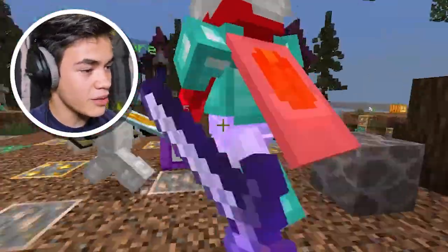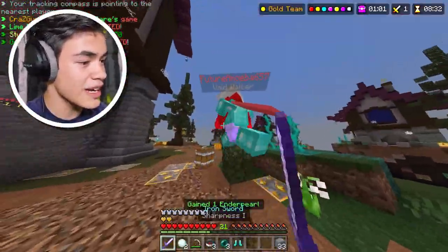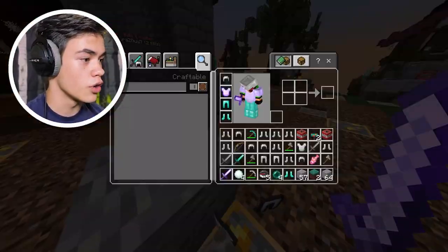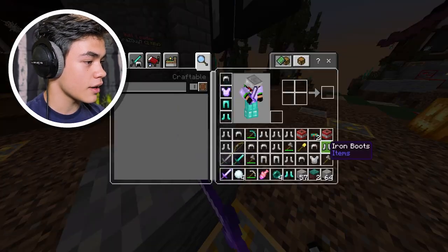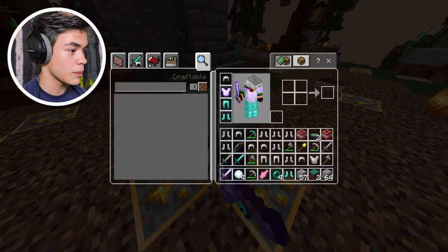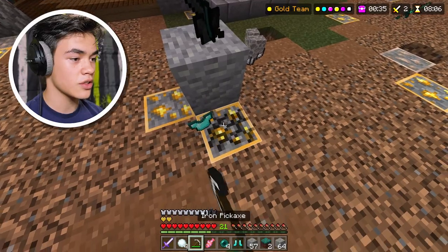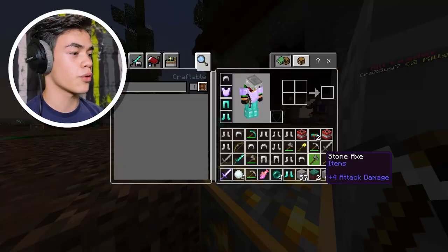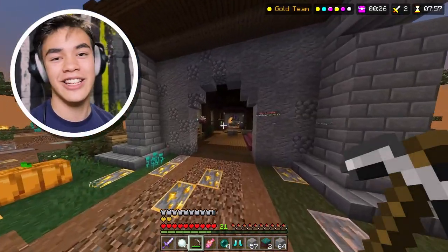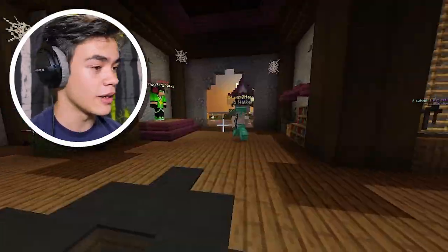Come on, give me something worthwhile to pick up — it's literally all leggings. Oh no, into the void! He's dead — I'll happily take your stuff. I need the chest plate, where is it? It's right here, let me pick it up before people get to me. It's not letting me pick it up — throw everything over here. There we go, we got the chest plate! That took way too long.